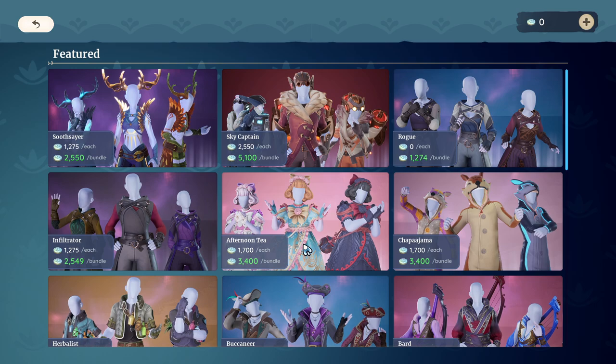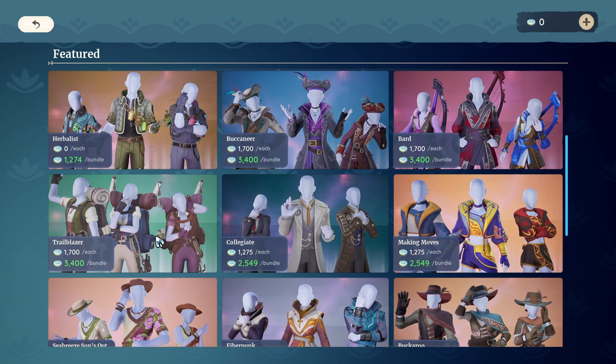Each one of these outfits comes with different pieces. Soothsayer and afternoon tea, to my understanding, come with a headpiece and a full body outfit. I think choppajama is a one-piece, so you purchase just one piece — I'll check on that in just a second. But that's where your purchases go, and you do get those pieces to mix and match.